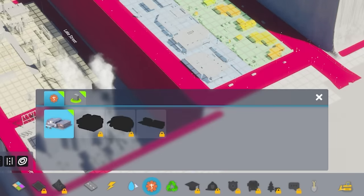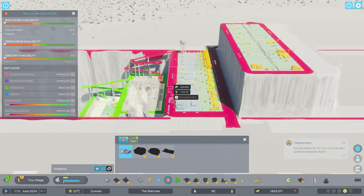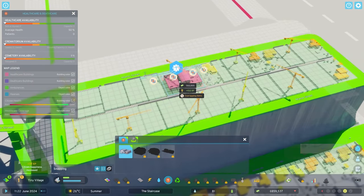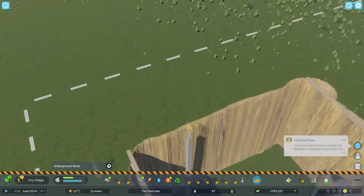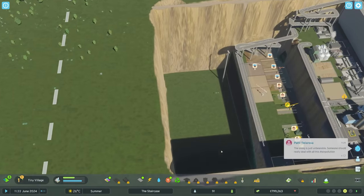We have unlocked healthcare and death care. So let's get a medical clinic. I think we'll put that on the ground level one. Maybe we should do that up here. Only the rich people have access to healthcare, don't they? So we'll put that up the top. So you want to be healthy, you've got to go up. We've also got access to the landfill. Let me just delete that pylon. I think landfill should probably go one below actually.